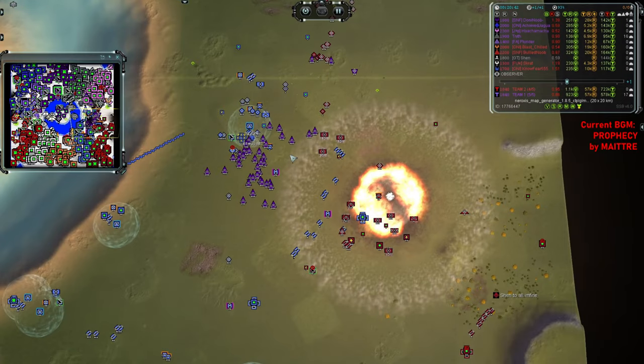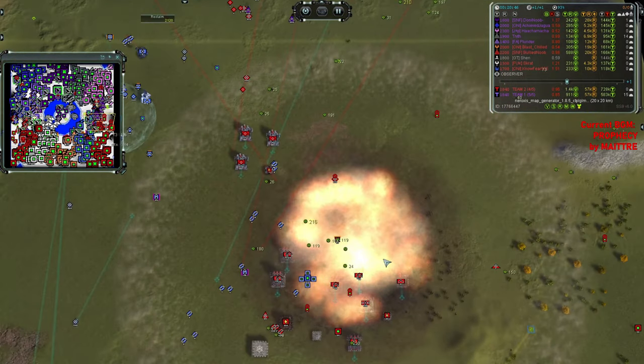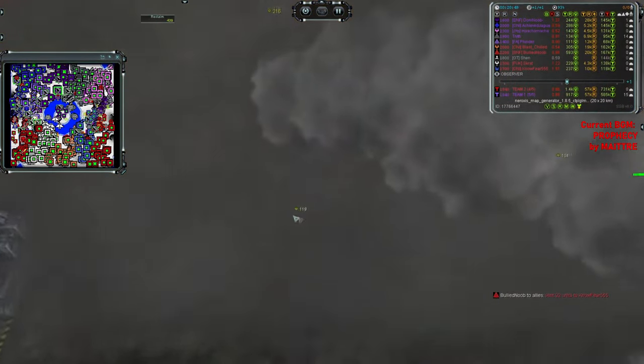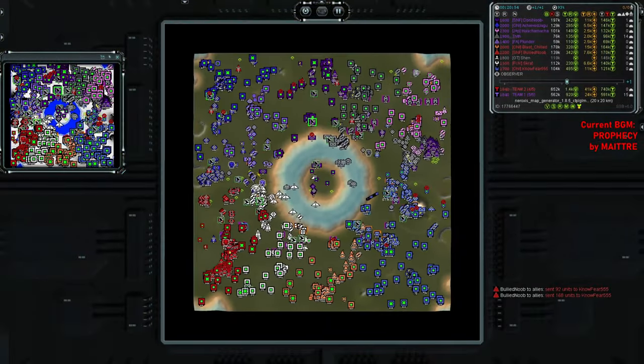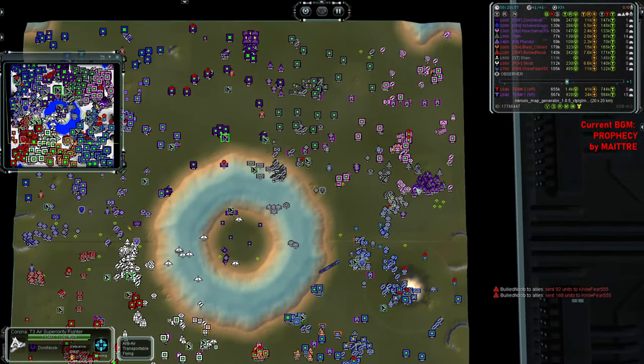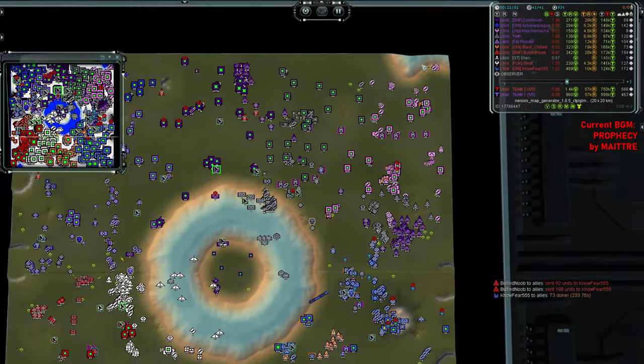It looks like Donny just flew in, created a fighter screen, and then all of his gunships went in and destroyed Shen. So I guess now, with Shen gone, Yudi will be getting a little bit less hate — he's lost his main hater, at least in this particular match.